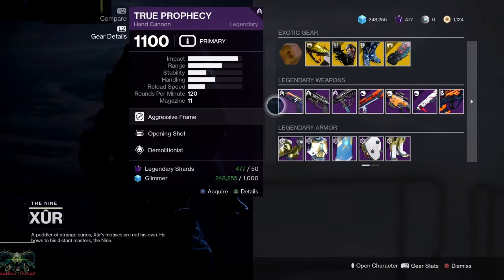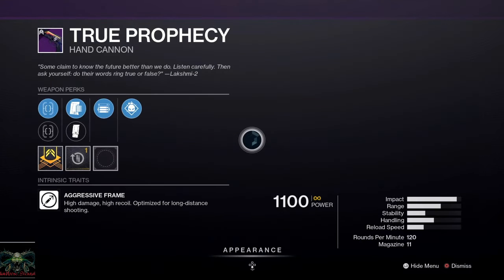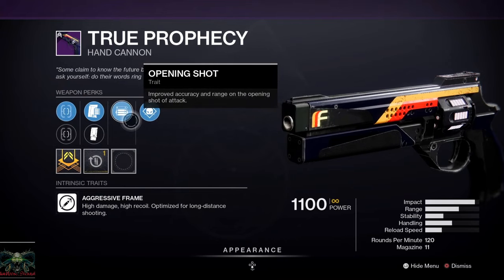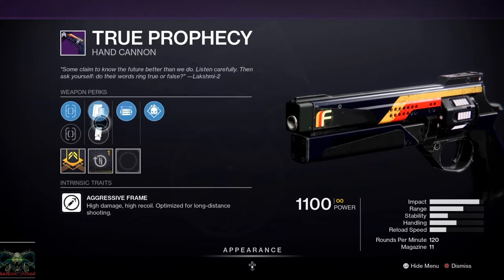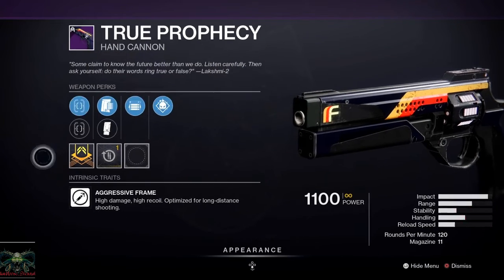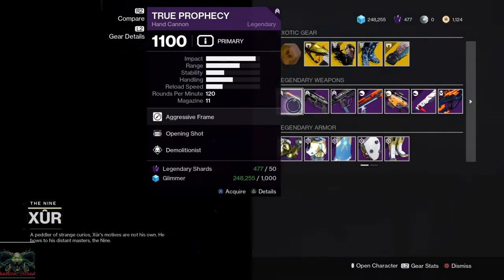Legendaries: he has the True Prophecy hand cannon. This is a really popular hand cannon. It's an aggressive frame with a reload masterwork. Perks: Demolitionist and Opening Shot, which could be very useful. Barrel options: Appended Mag and Extended Mag — a trade-off for whichever you want. Sights: True Sight and Fast Draw HCS. Personally, I'd go with something like Rampage or Kill Clip on it.